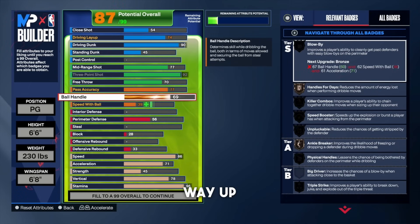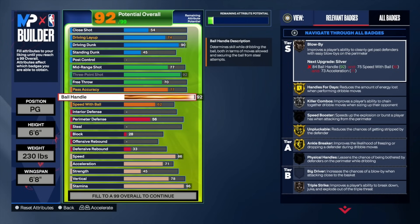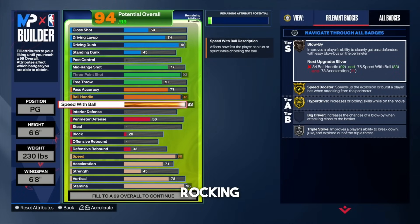Ball handle — put that all the way up to a 92. At a 92 rating, you're a point guard, you've got to be able to dribble. Look at the badges: blow by on bronze, gold handles for days, killer combos on silver. We're also going to get speed booster in the next attribute. The main reason we go 92 ball handle is for that gold unpluckable — as a guard, you've got to have security on this game since steals are very OP. For speed with ball, we're going to be rocking an 83. That is the threshold to get gold hyperdrive and gold speed booster. As a point guard, you need to move fast up and down the court, side to side, and gold hyperdrive and gold speed booster are going to help that.